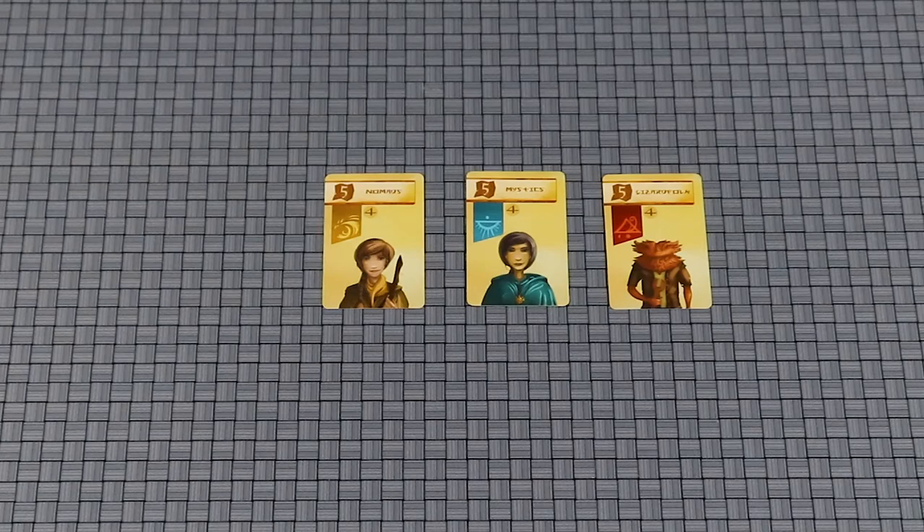Once any player has built their 14th camp, the game end is triggered. You can still place more than 14 camps, but the game will end at the end of the round. Tally up all of your journey points and the player with the most is the winner.